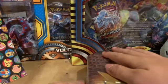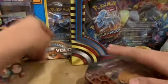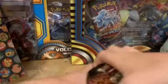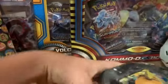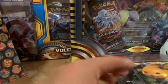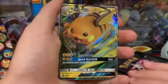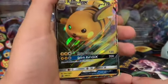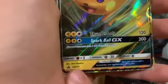I'll just cut it open with this because it's easy to. There's also a Raichu promo in here. Okay, here we go, it's open. The Raichu GX is right here. You guys want to have a look at that? Look at that, that looks awesome. The shine on that — promo SM213.